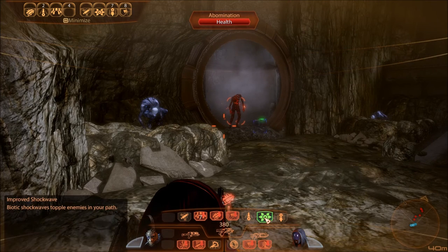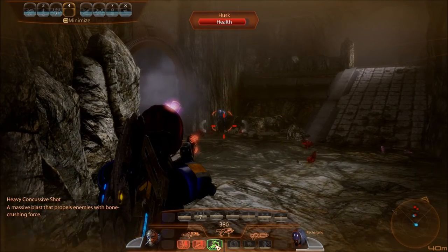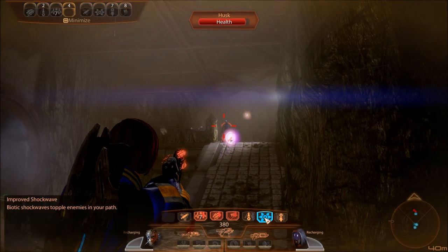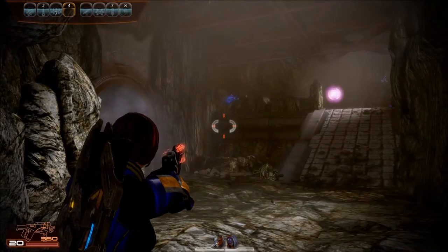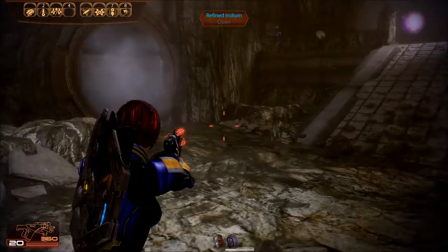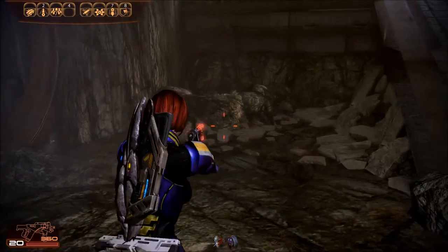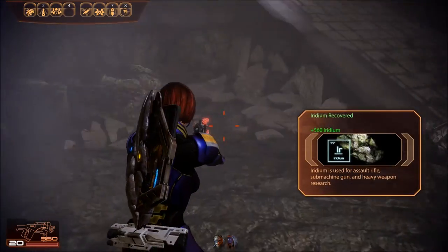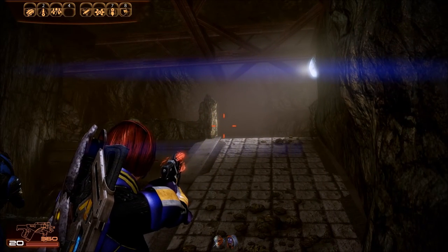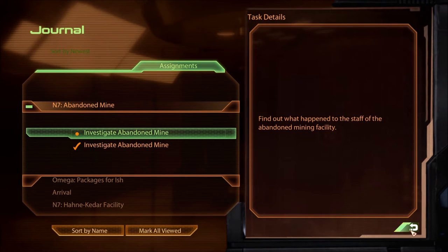Complete combat mode! Something's gonna — yeah. Felt that one! There are more up there? 560 iridium. What does the quest log say? Abandon Mine — find out what happened to the staff of the abandoned mining facility.